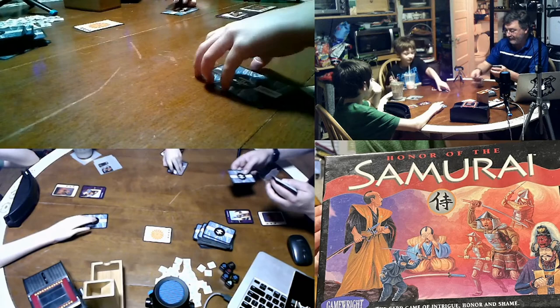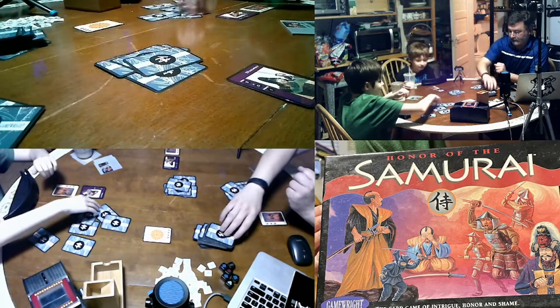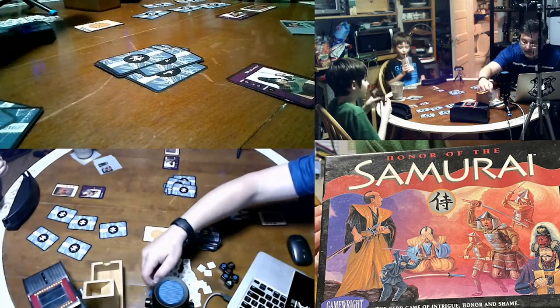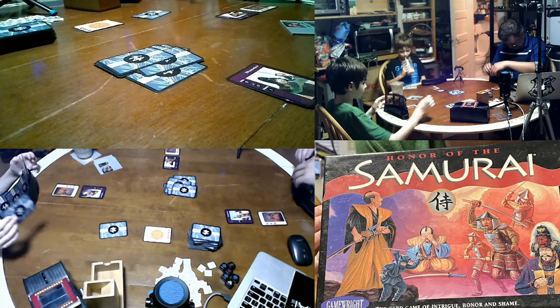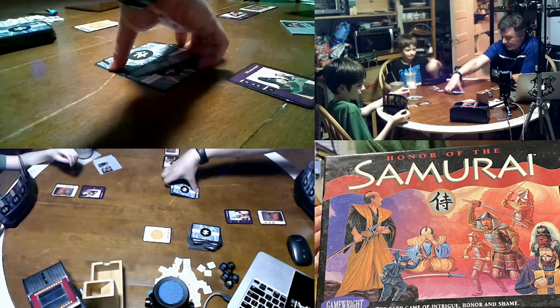Oh, I got a bad daimyo — he's almost the exact same as mine, Gus. He is the exact same! Do you remember what your actions are? You play a card, which takes one card action. You start out with two card actions. We each have a daimyo and a samurai.